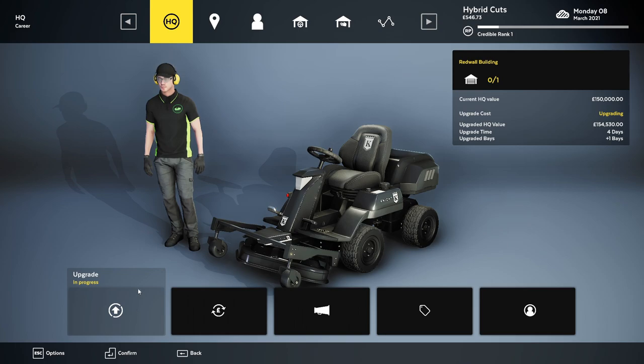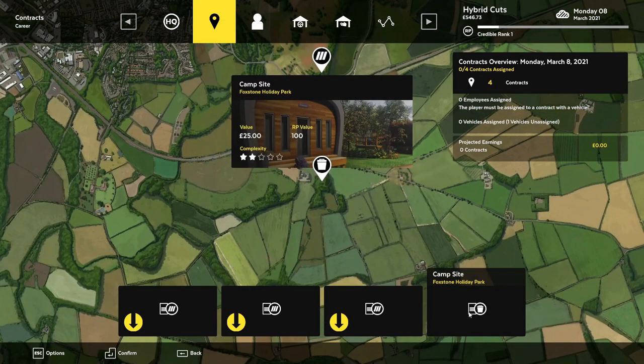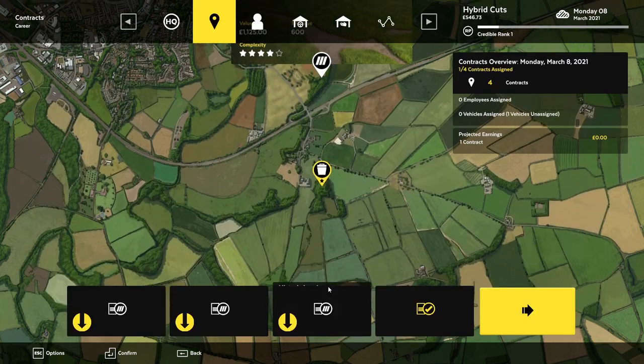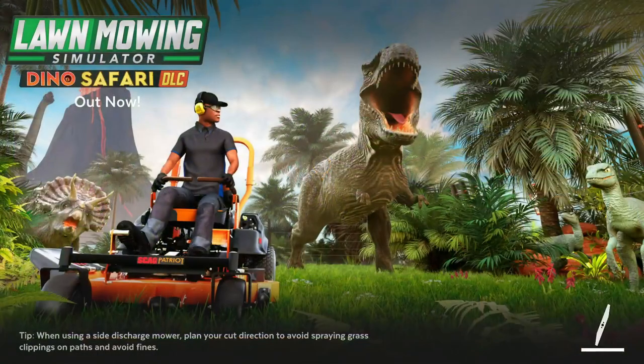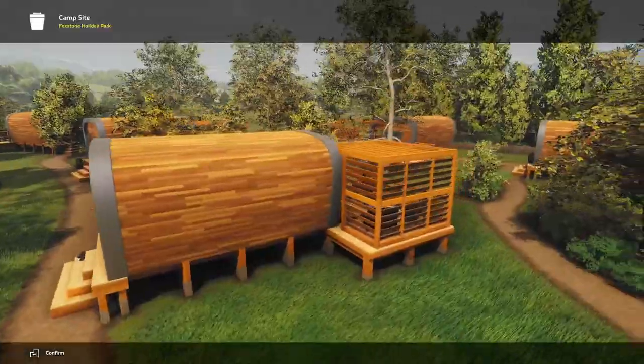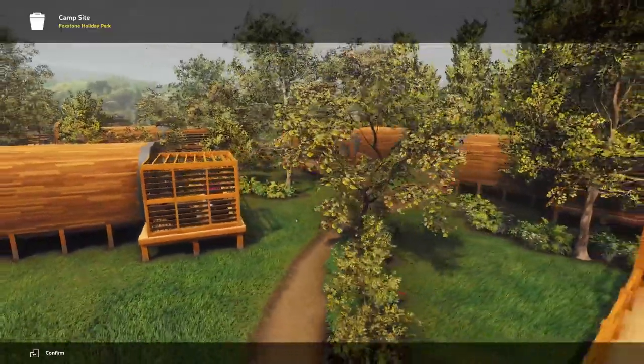My upgrade is still in progress - another three days. It's upgrading the bay so I might be able to hire somebody, which is gonna be awesome. My next job is Foxton Holiday Park campsite. The player must be assigned to the contract vehicle - it's only 25 quid but we'll do it. It helps out and it might speed up the process. What a lovely little campsite - this is glamping, this isn't just camping.